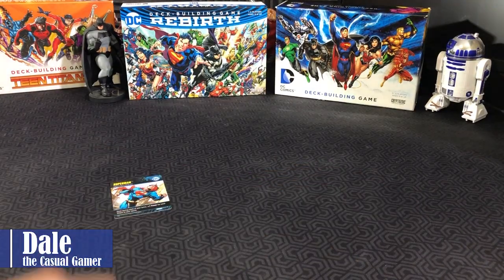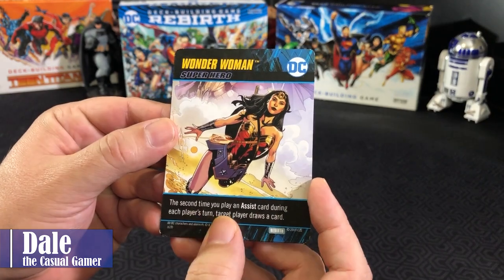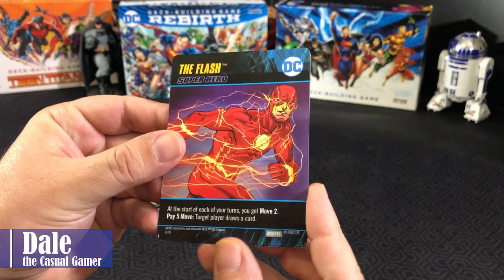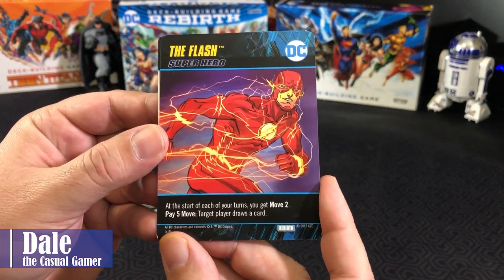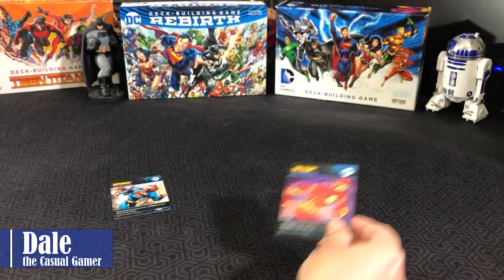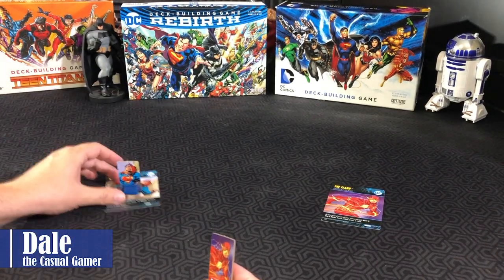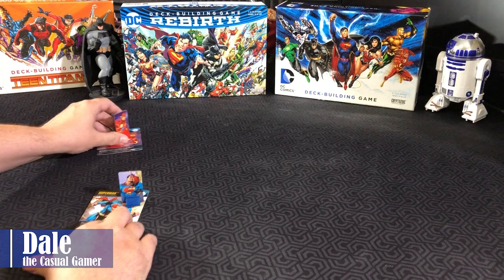For player two, our options are the Flash and Wonder Woman. The second time you play an assist card during each player's turn, target player draws a card. At the start of each of your turns, you get move two; pay five move, target player draws a card. So we'll choose the Flash for player two. We'll then get our standees and put them to the side.